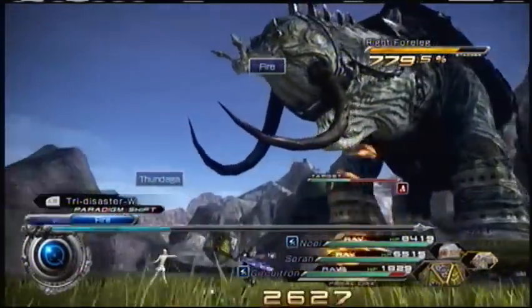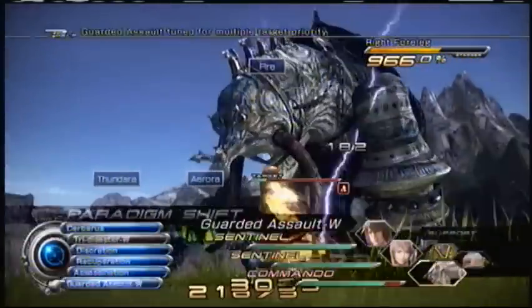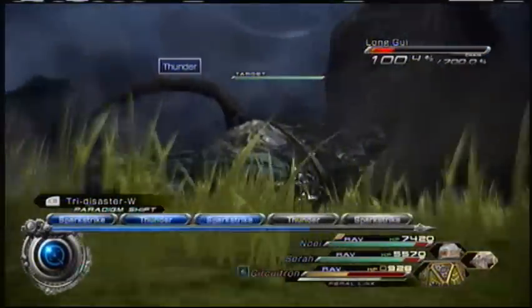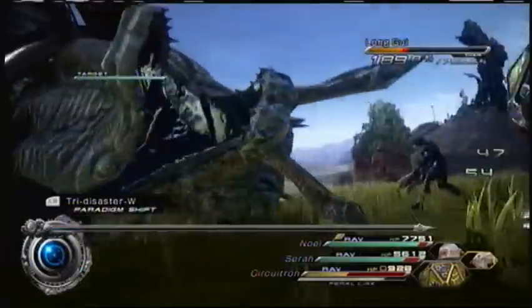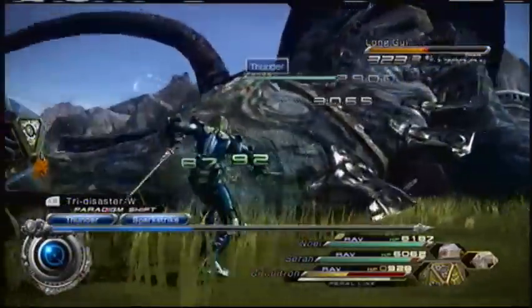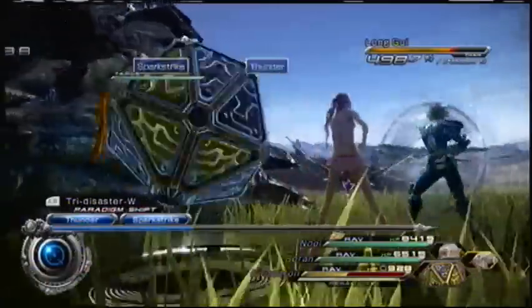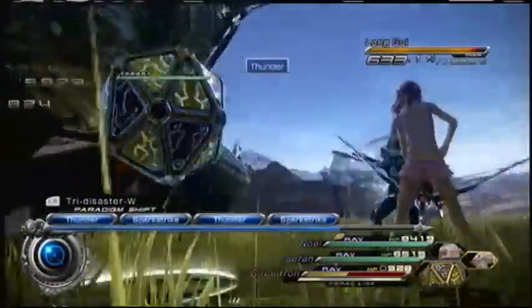I'm a little surprised at how easy he is in this game compared to the previous one — there he was pretty annoying, but here it's much easier. I'm going to try to get him staggered, and once you stagger him you go Saboteur on him again to slow his defenses and try to poison him. Right after that I'm going straight to three Commandos, the paradigm called Cerberus.